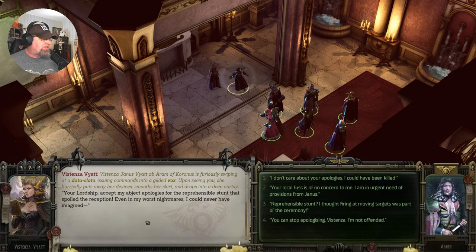Vistensha Janus Vyat Coronis is furiously swiping at a data slate, issuing commands into a gilded vox. Upon seeing you, she hurriedly puts away her devices, smooths her skirt, and drops into a deep curtsy. 'Your lordship. Accept my abject apologies for the reprehensible stunt that spoiled the reception. Even in my worst nightmares I could never have imagined.' Accepted. This is the third video I've recorded today, so we'll see.